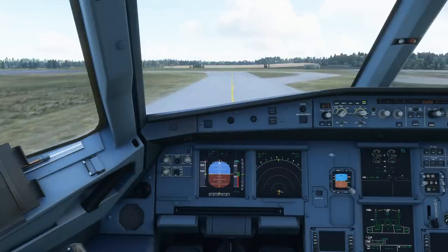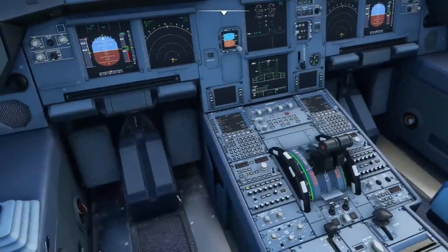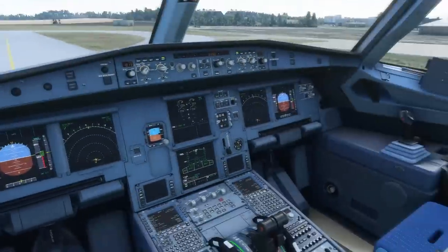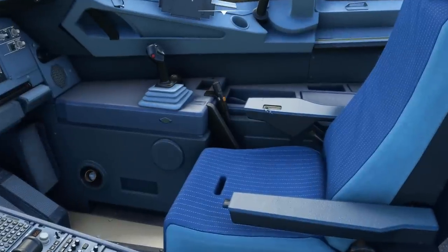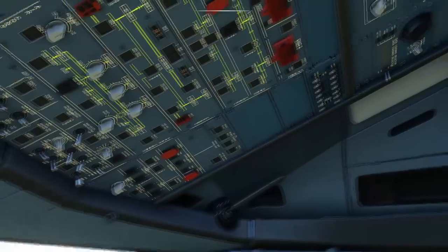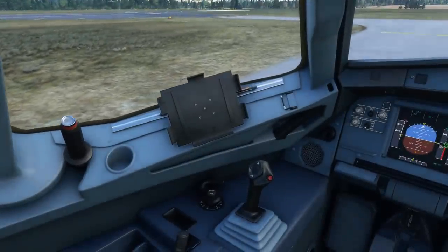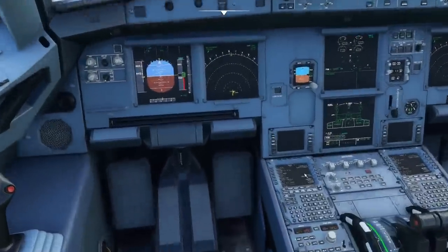In the flight deck now, and again the visuals have been sorted out really well. You've got some amazing textures - these little scuff plates on the floor look all grubby, and they always do look grubby even in the real aircraft, they're constantly getting dirty. You've got some really nice texturing on the seat - I can feel that texture just by looking at it - and on this armrest. There's some great details here going on that make it really feel like the Airbus flight deck. They've obviously spent some time in the actual aircraft to get these to this standard.